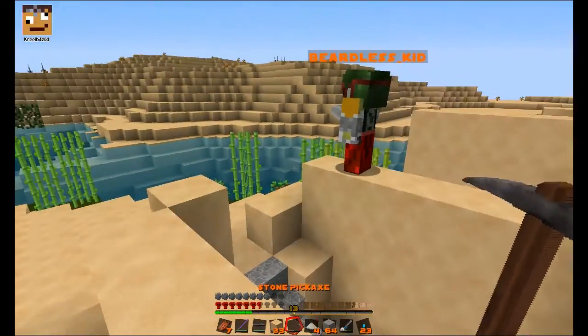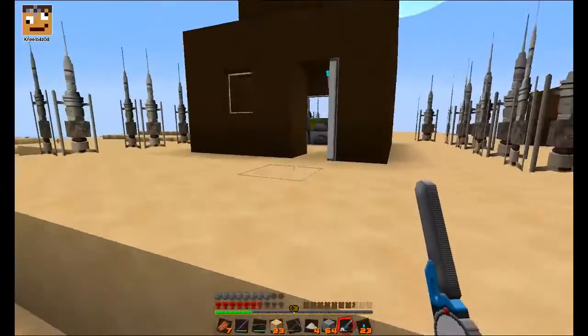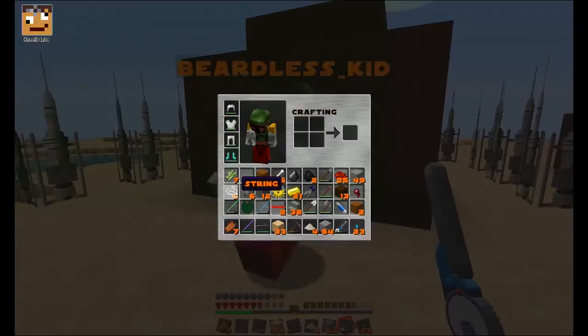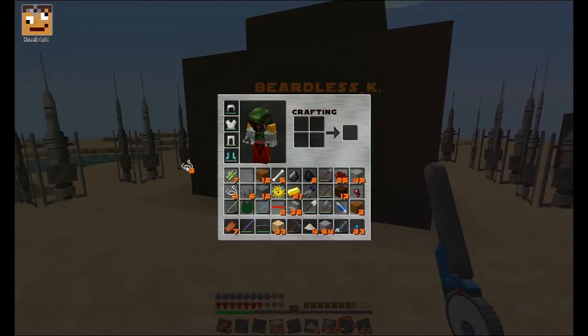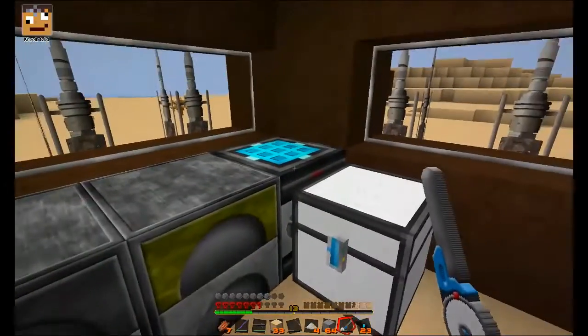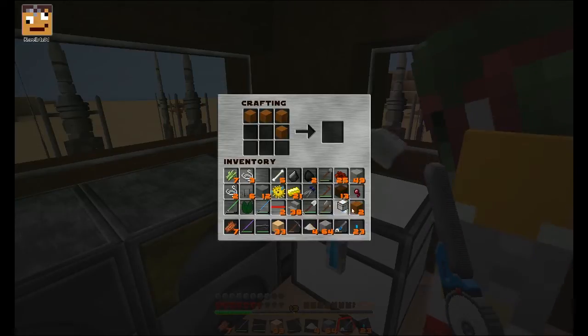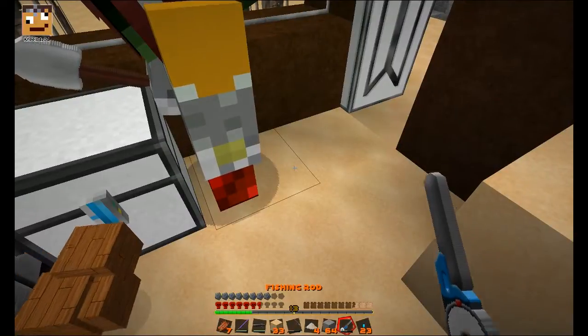We need to do a little bit of fishing and then we're going to go to the Nether. It might be a good idea for you to make another fishing rod. I've got some string — I've already got two string in there, I've got five. That's pretty good, isn't it? While you're doing that I'm quickly going to make another chest so I can just get rid of all of this stuff, because I've just got too much. I'm about to make a fishing rod.